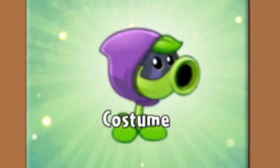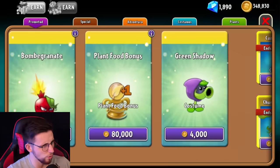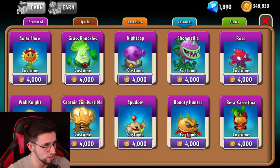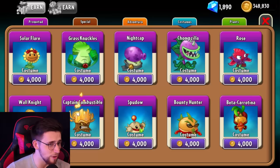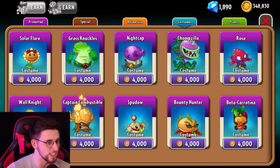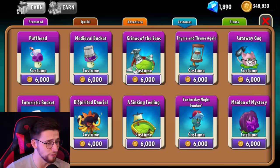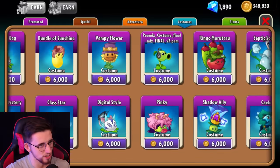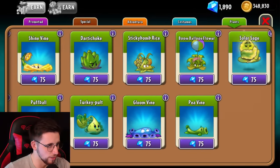Let me look at the shop real quick. We got Green Shadow — I don't think that was actually an outfit in the game before. We got all of the PVZ Heroes outfits: Solar Flare, Grass Knuckles, Nightcap, Chompzilla. We even got Rose — they made a Rose outfit for Red Stinger. Chickpea from BFN, Pops Corn, a Friday Night Funkin' outfit for Time Warp, Cat Tail's back. There's so many sick outfits here, and you can buy all the plants for 75 gems each. My mind is blown.